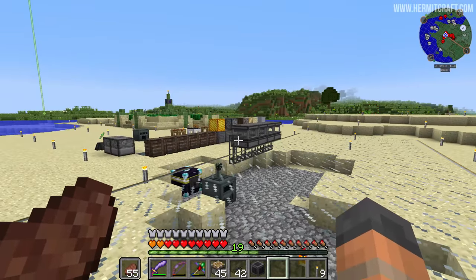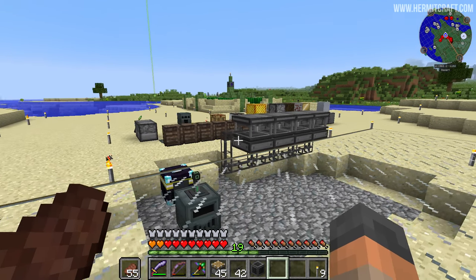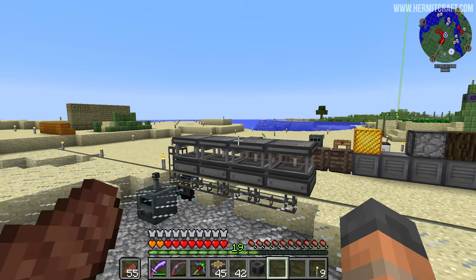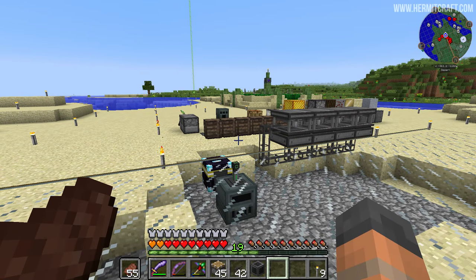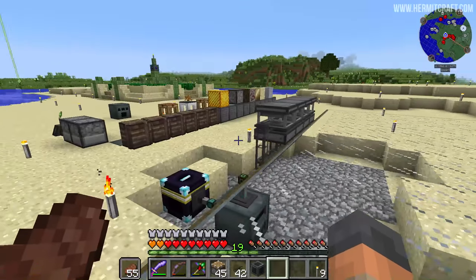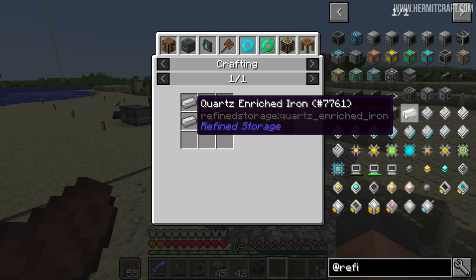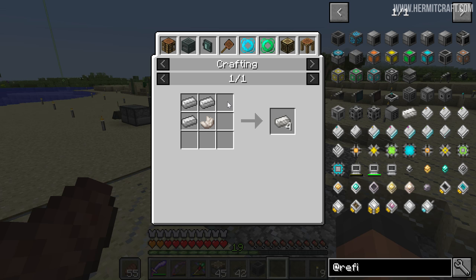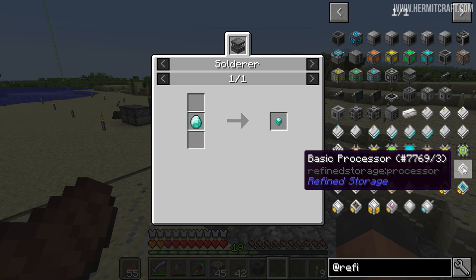We're about to jump into a mod called Refined Storage. Many people have been requesting I use this. Biffa gave me a crash course and I want to explain it so you could follow along. There are some things you're going to need: quartz enriched iron gets used a lot — this is the Refined Storage mod. You need iron and quartz readily available. Also these things get used a lot: iron, gold, diamond, and silicon.